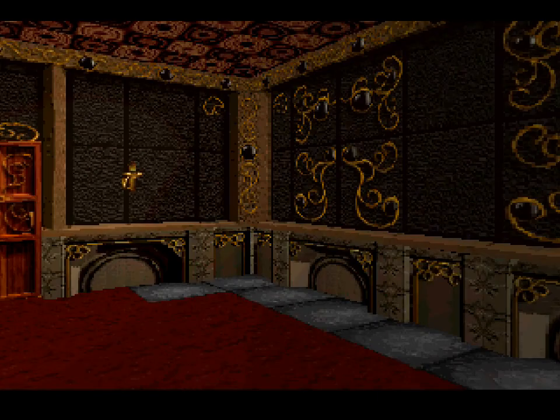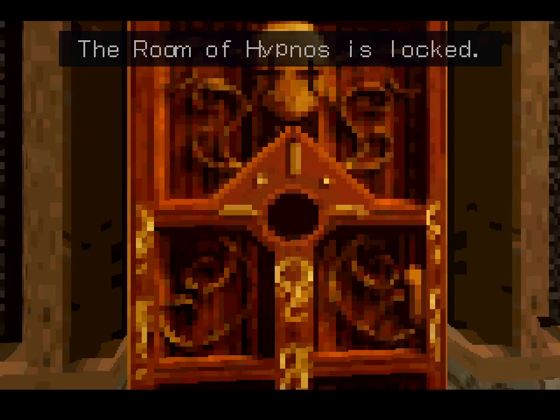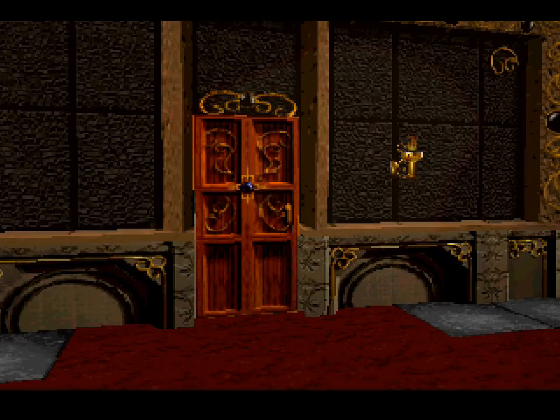Much like the order that the portraits came in the gallery, so too are these rooms set up. And this right here is Hypnos's room. For some reason it is locked, and even more curious, the gem inside the door seems to be burnt out. I can only assume that is because, at this point, Hypnos is very, very dead.